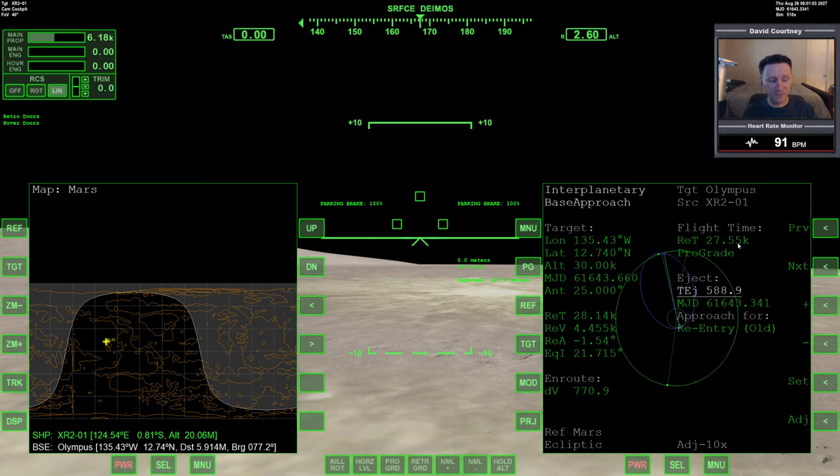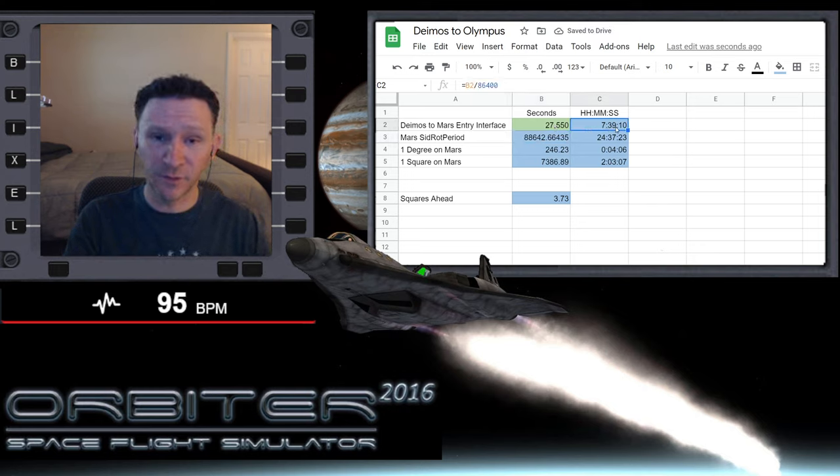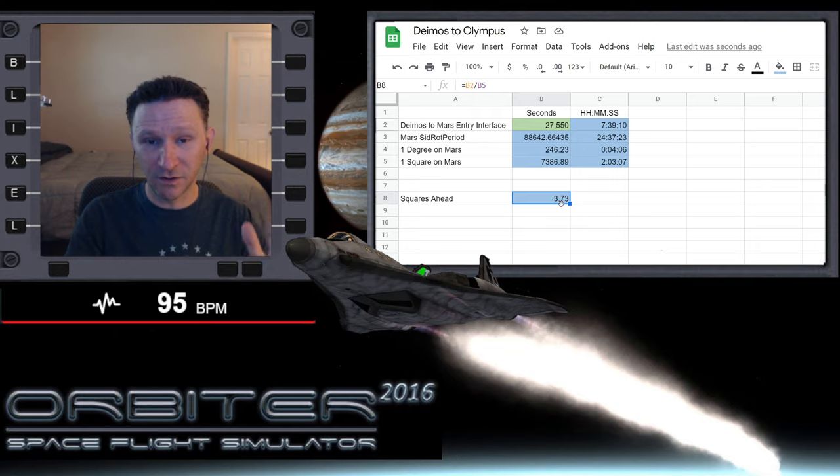So if we take this number we got from Interplanetary FD - 27,550 seconds - and divide that by the time it takes Mars to rotate one square, we can calculate how many squares behind our target landing time the base needs to be in order to ensure that when we arrive, the base is at the position we want. In my case, I want it to be about midday or early afternoon. Taking 27,550, which is equivalent to seven hours and 39 minutes, that gives us 3.73 squares that we want the base to be behind our target arrival position.